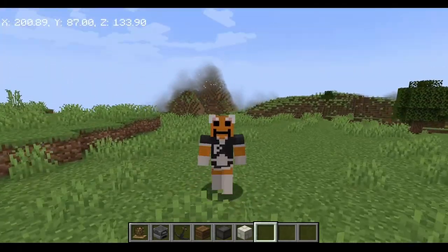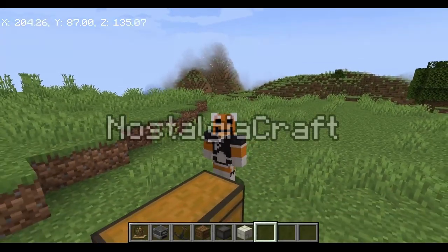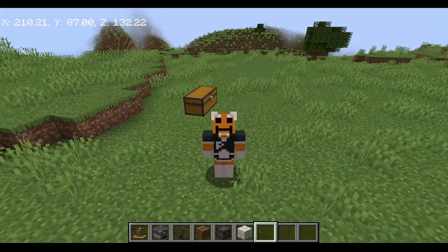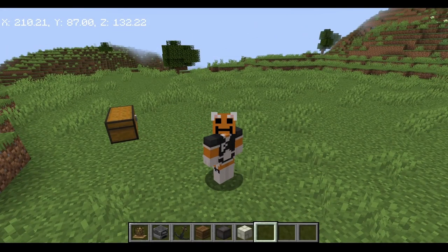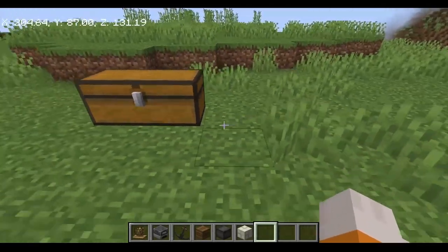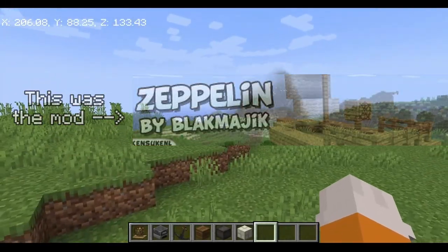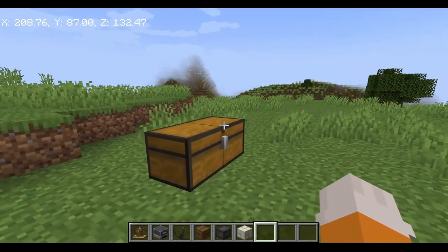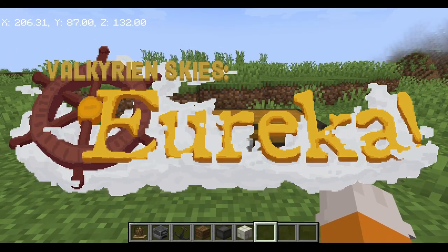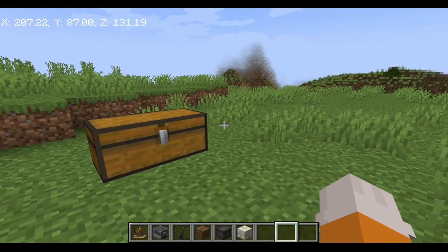Hello everybody! Today we are going to be doing a new thing I want to do called NostalgiaCraft, where I will be reviewing a mod similar to one I used to want to play as a kid — where you could make zeppelins out of any block you wanted. Today this mod is called the Eureka Ships mod, where you can basically do the same thing, except it's a bit more advanced.